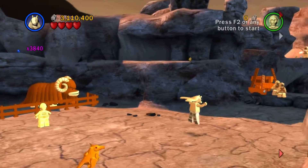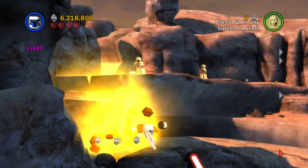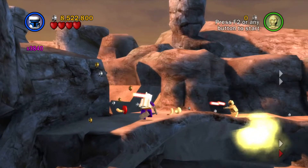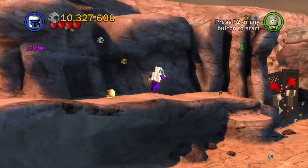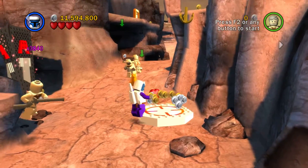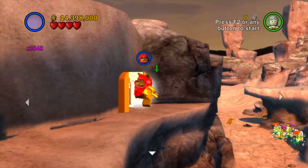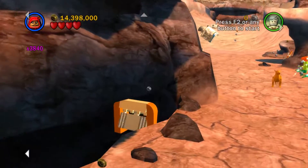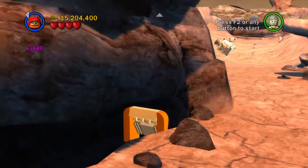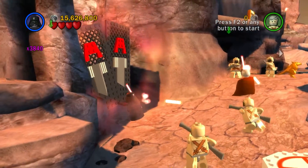We can see some stuff over here, so let's go get it. Fly over here, switch to Wicket, and from Wicket we can come over here and get this minikit. This is a rather long level though, so I need to keep up the speed.